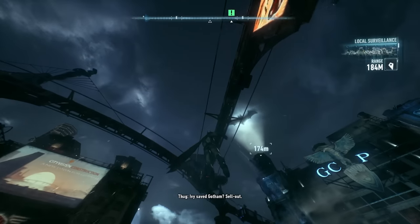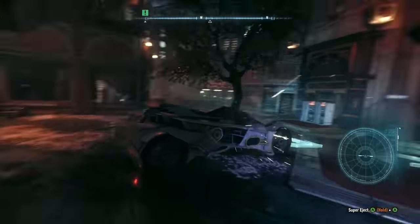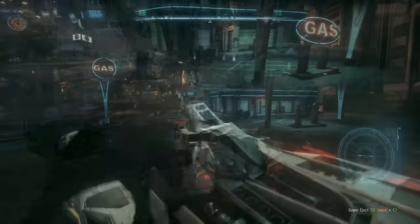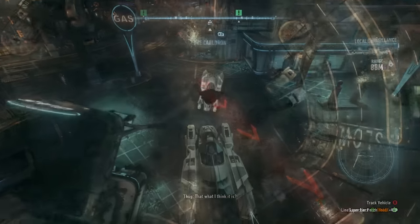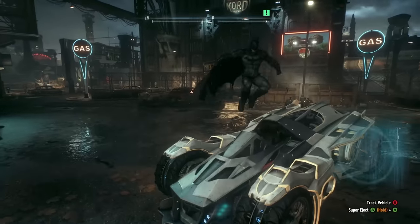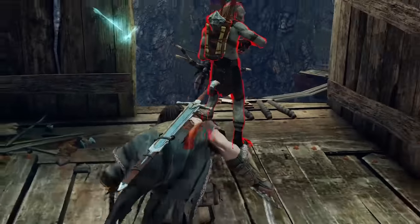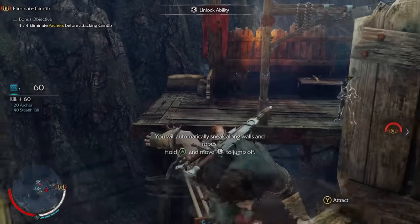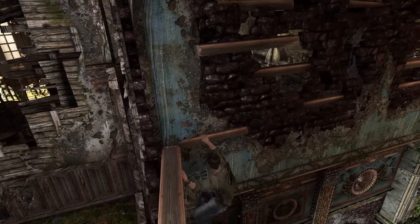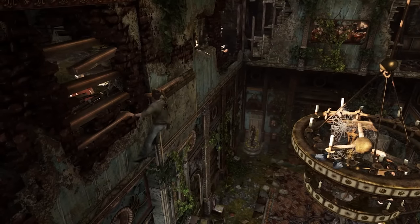Arkham Knight is another game that really takes things to the next level with this. The different contextual animations you can pull off — like getting into the Batmobile — change pretty drastically depending on if you're standing by it, on top of it, if you're gliding, or even dive bombing into it. There are more obvious ones too, like stealth games where your character grabs a weapon like a knife when you're close enough to perform a kill, or the way characters shift their weight whether they can or can't grab onto a ledge in something like Uncharted. They're all relatively minor, but wow, do they make the characters feel more real.